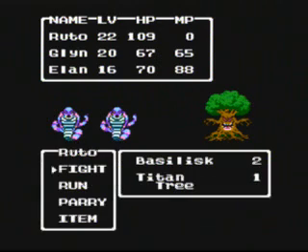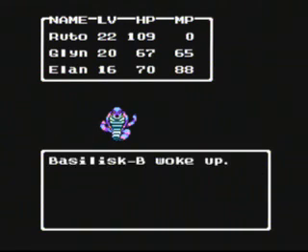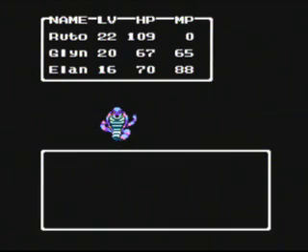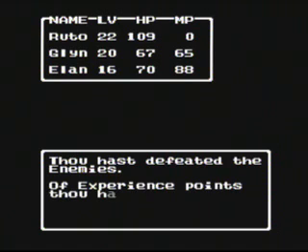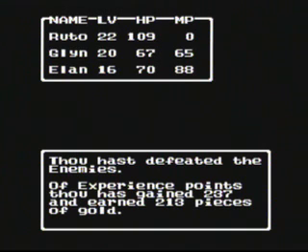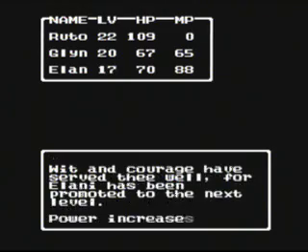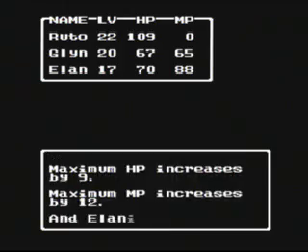Two basilisks, two titan trees. Even though you're higher level than this area, you should still be cautious, because these enemies can be kinda dangerous. Especially when we're here at level 17. Alright, level up — Alani is now level 17. Power increased by 2, reaction speed 3, hit points by 9, MP by 12. And Alani learned a new spell.